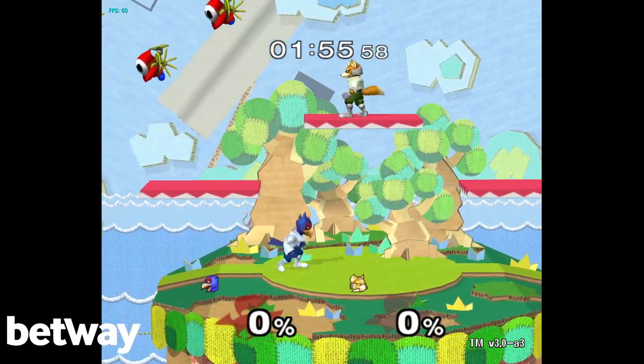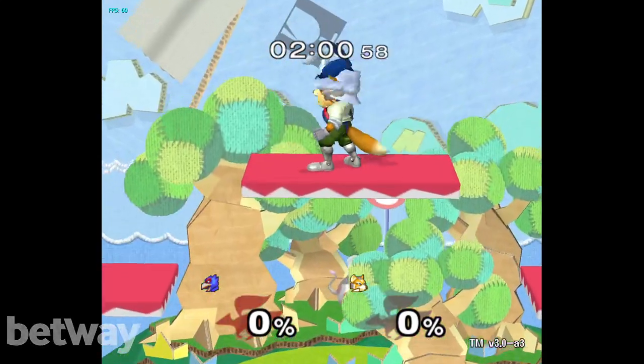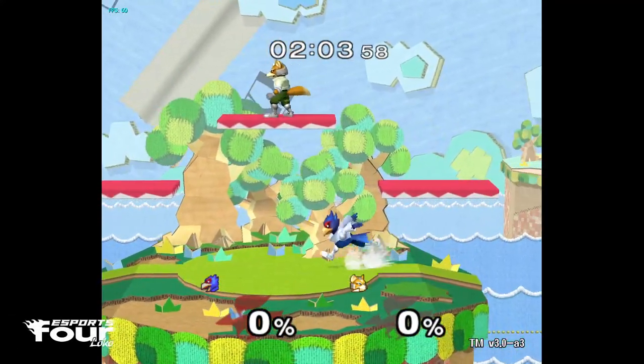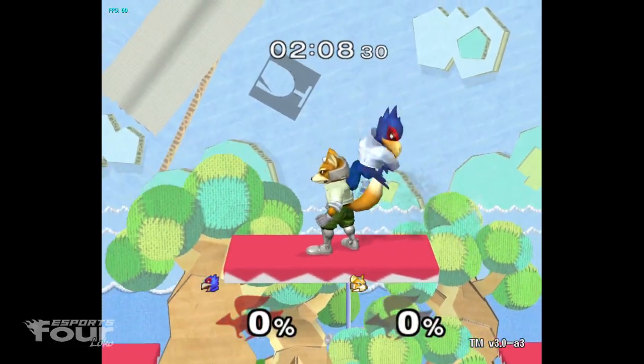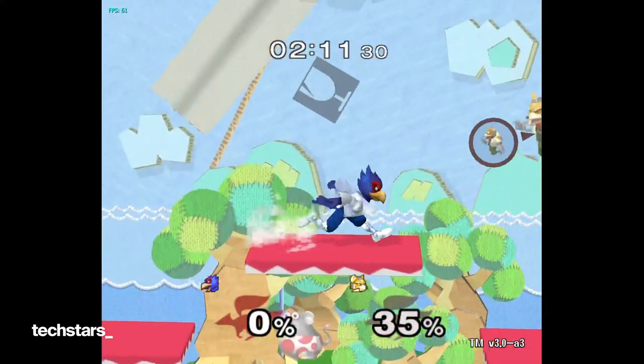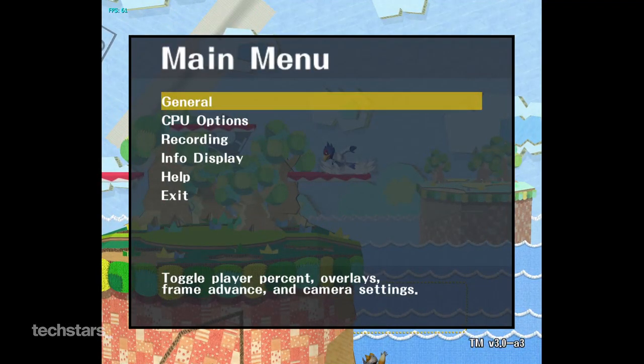Dash attack — this is a lazy choice for comboing and tech chasing. It's really easy to DI out of and you're usually better off doing a down air instead. There's a strong and weak hit on dash attack; sometimes the weak hit at really high percents is good enough to get a link for the kill, but some people use dash attack too much for comboing and it's usually a mistake.